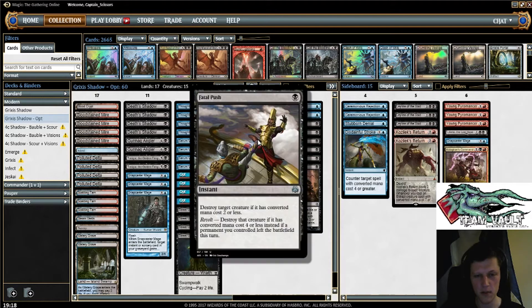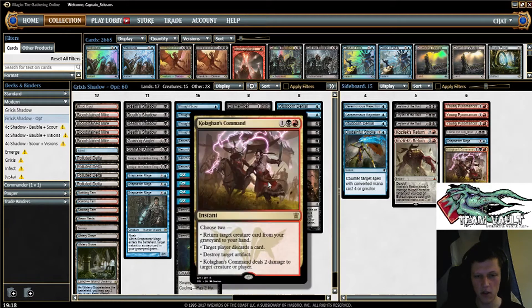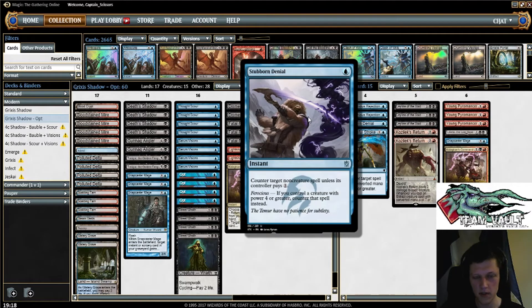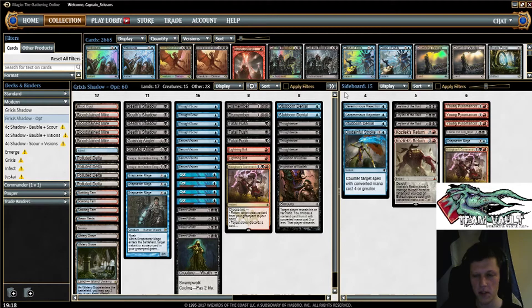We've got a split between Fatal Push and Lightning Bolts, just so we can handle some of the protection-from-black creatures. It's not great against Chameleon Colossus, but you can Bolt, Snap, Bolt occasionally. Mirran Crusader and stuff. Just one Kolaghan's Command, like I said, we're a bit lighter on Fetch. Then we've got some regular discard spells — 6 discard spells — and 2 Stubborn Denial in the main deck. Then in the sideboard we've got some more counter magic, just 1 more Stubborn Denial. This is something I'm not particularly sure about, but I wanted to find space for some of the other cards in the sideboard.